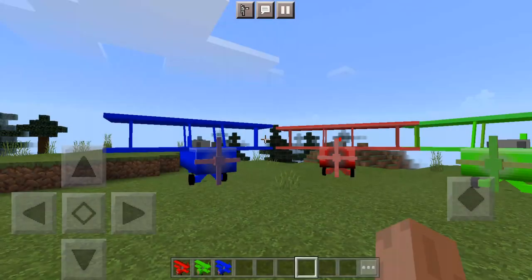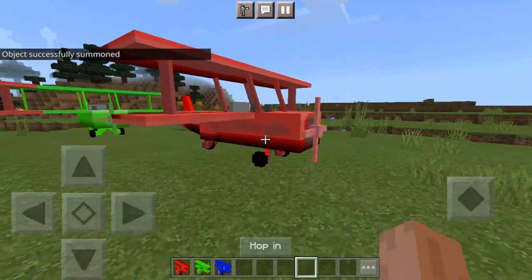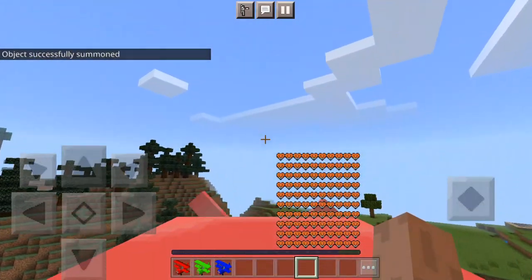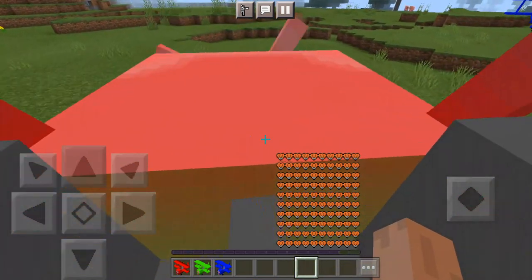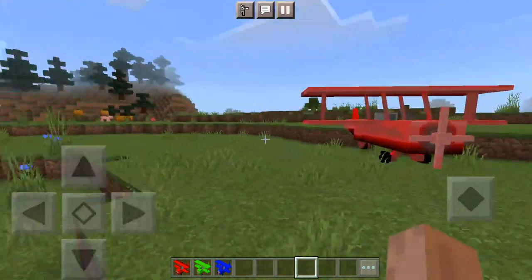I'm going to add more colors soon. As for how to play, you must look up — it's easy. You can fly it up, and if you want, you can go down and fly it down. That's how easy it is, and it looks like a better one.